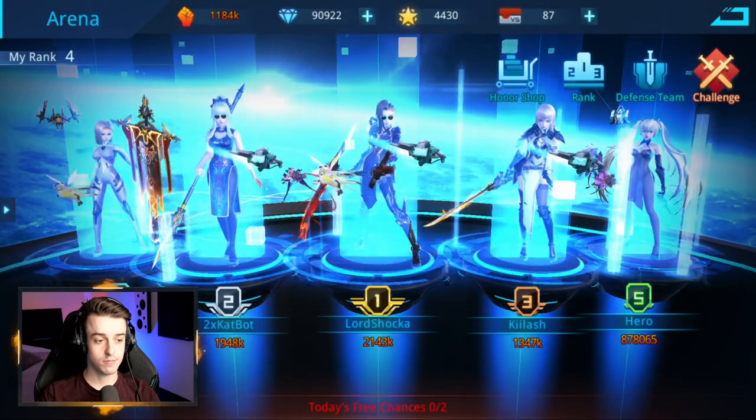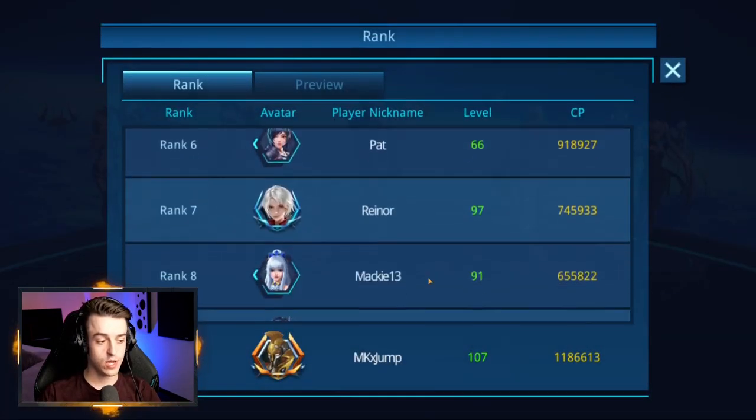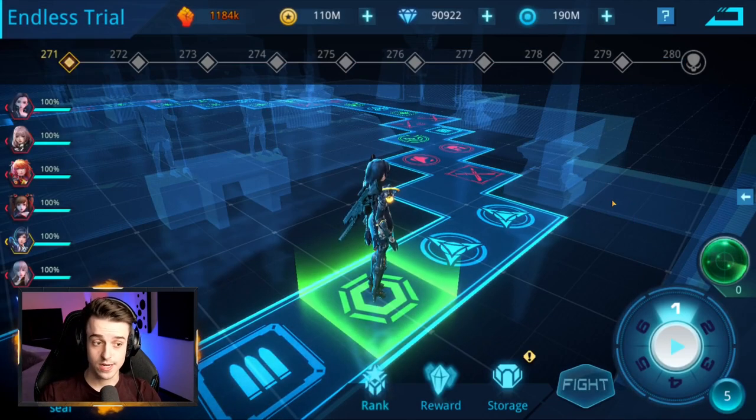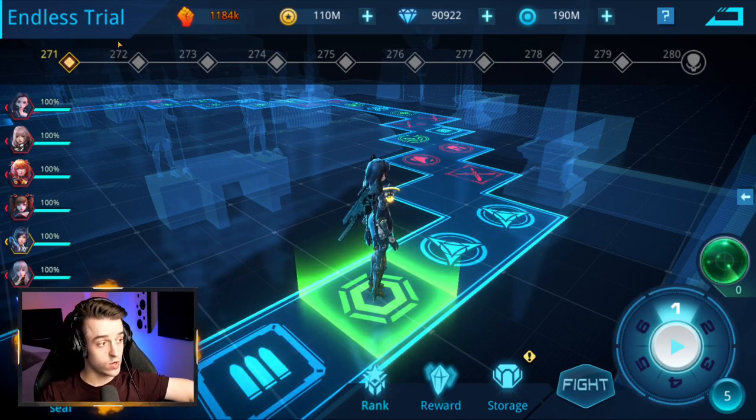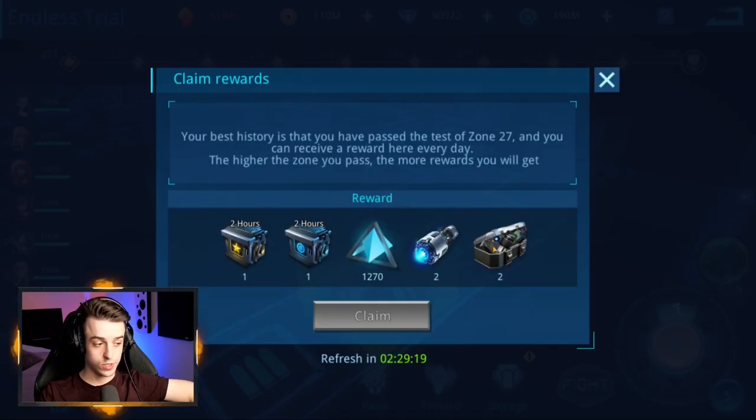The arena has a leaderboard where the best five players are shown, and you can click the rank button for a more in-depth comparison. The endless trial is a game mode where you fight multiple enemies through different stages — what happens in the previous fight carries over to the next, so if your hero is wounded they'll remain wounded. Stages run up to a boss fight at stage 280, which unlocks the next chapter once beaten. Depending on how far you get, you'll receive rewards including triangle crystals, star coupons, and force — all of which can be used to upgrade the power of your heroes.